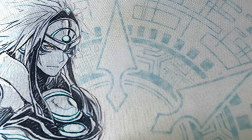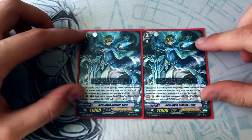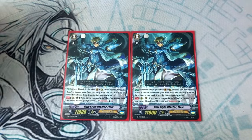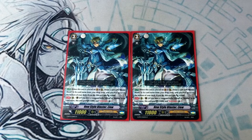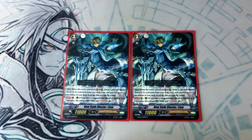Speaking of cards with blaster in their name, we've got a new Lou and he has blaster in his name. What he does is when he's placed on rear, you can choose a card with blaster blade in its name from your drop zone, put it at the bottom of your deck, and he gets 5k. That's really great because he's a 16k beater with intercept and a 5k shield. He's basically like a grade two in a sense, but he's a grade three.